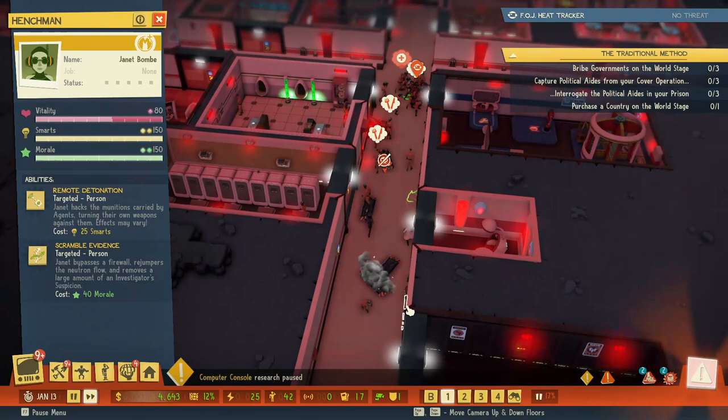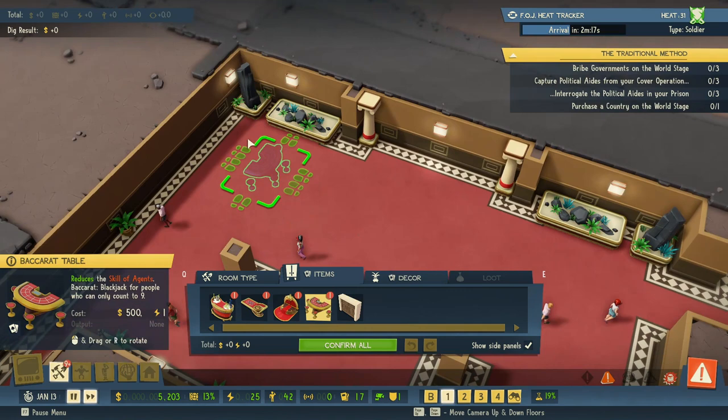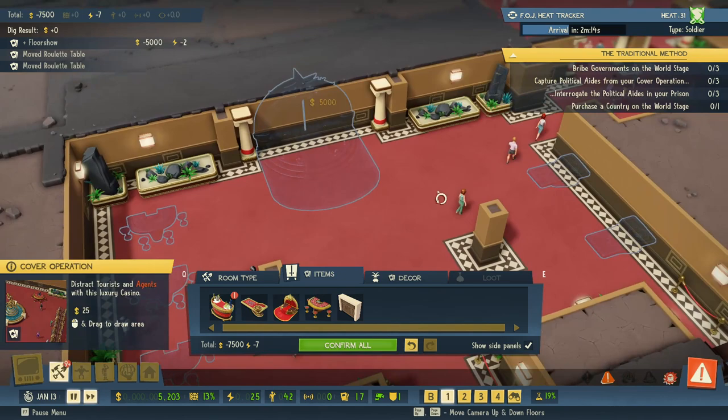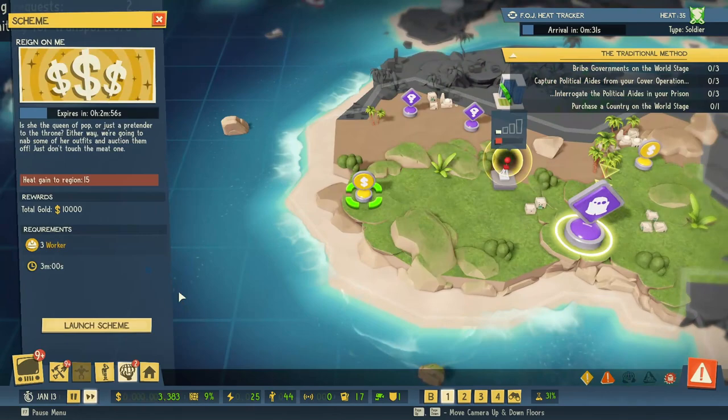I do have this cover operation. I can put in items like tables and stuff for gambling — these are pretty cheap. I'm going to start putting these in. A floor show — I can't read today. That'll be a good spot for it. I wish it was centered though, that kind of annoys me. Let's go ahead and try to launch some schemes — give me 20 grand out of that one, and 10,000 out of there because that one's quicker. Another 10,000 there. I'm going to be so rich.